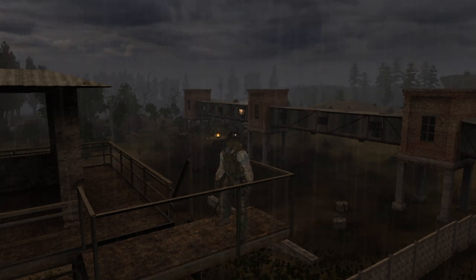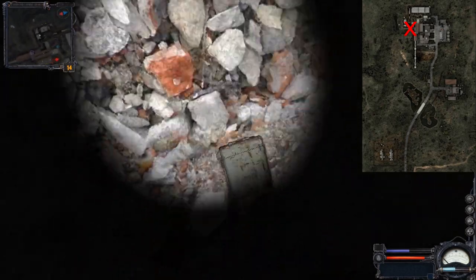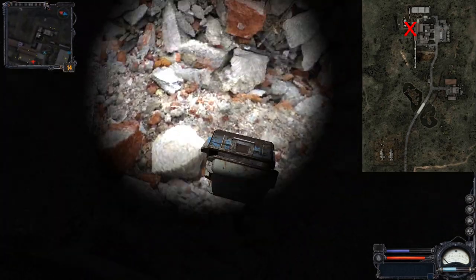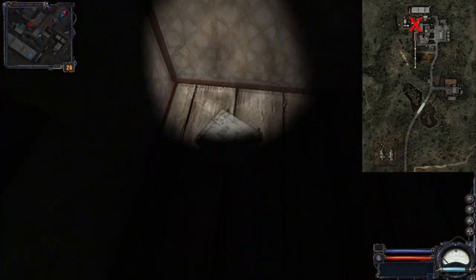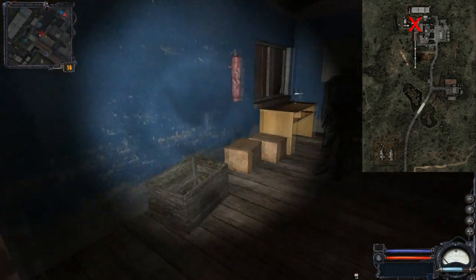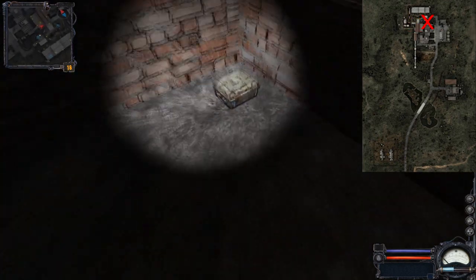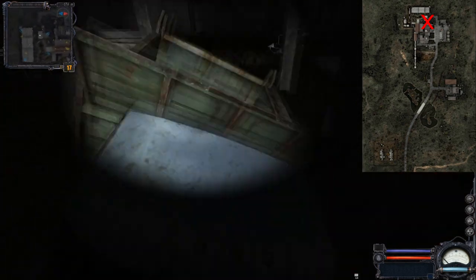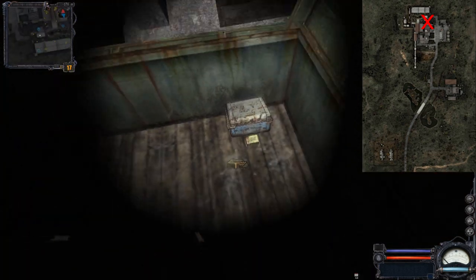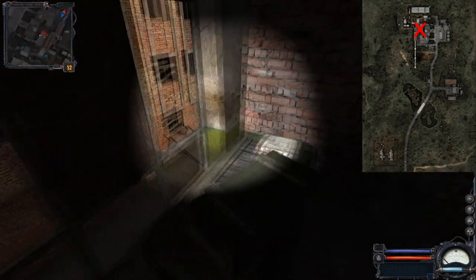Starting from Freedom's base, we have one box inside the collector system, then one box in this trailer right in the middle of the base, then one inside the commander's office, also one near the trader, and one in the back of this truck.